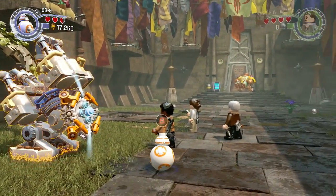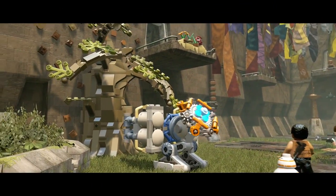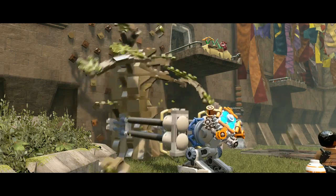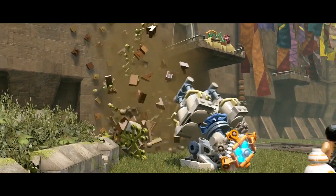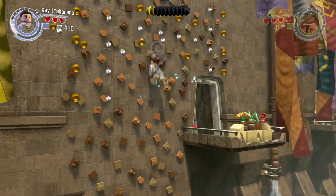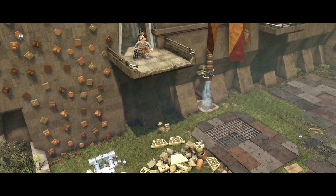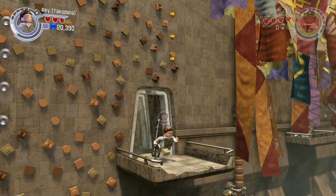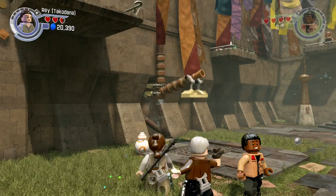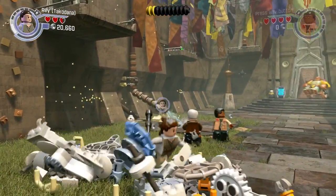This will fix the pipe somehow. I like BB-8 — I think he's a cool droid. I think R2 is probably my favorite, but BB-8 is pretty cool as well. Alright, so we're gonna need Rey to climb on up here — shimmy on up. Oh, I got a minikit out of that, not bad at all. I see there's another one over there, thought maybe I could get it, but oh well. Now we'll be able to use the water.